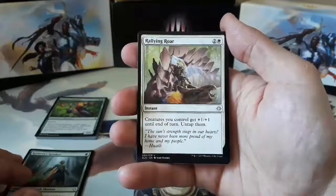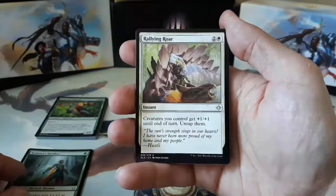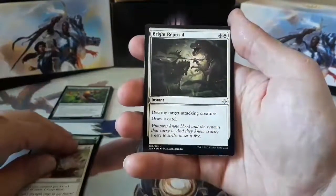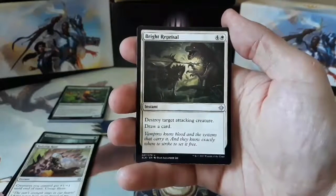Our second uncommon is a Rallying Roar. Two and one white. Creatures you control get +1/+1 until end of turn and untap them. And our final uncommon is a Bright Reprisal. Four and one white. Destroy target attacking creature. Draw a card.